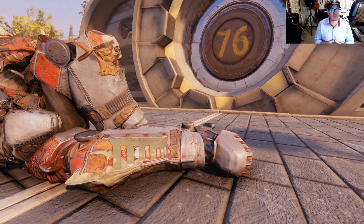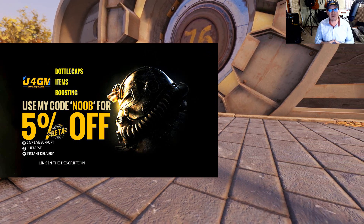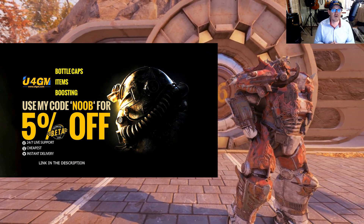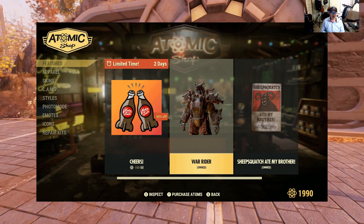Hey, if you guys want to check out some other cool Fallout 76 gear, make sure you head on over to U4GM. They got a lot of cool items, so I'm going to be putting their link down in the description along with a coupon code that's going to be saving you 5%.